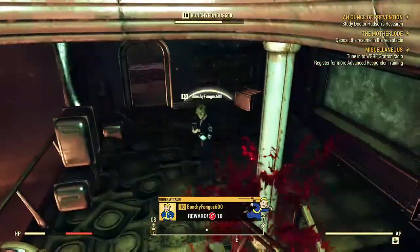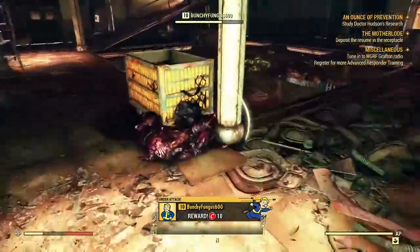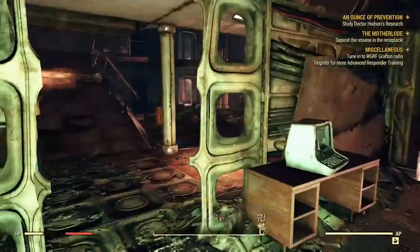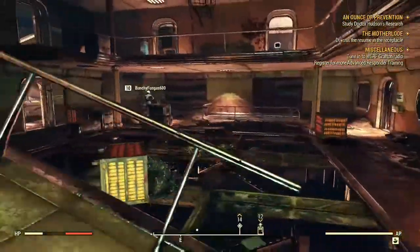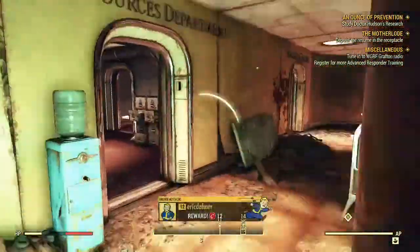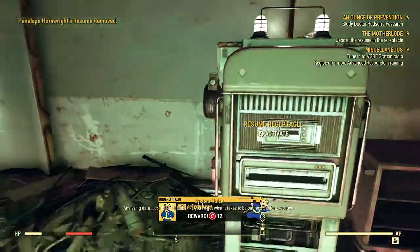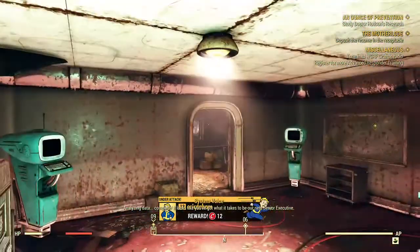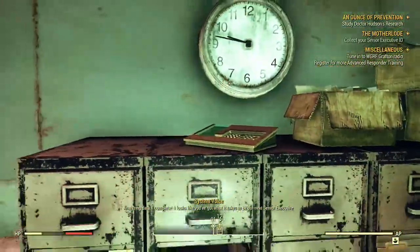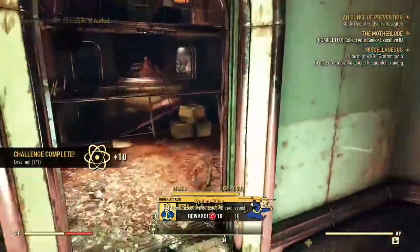Next up we have the player versus player combat system, which is something new added specifically for Fallout 76. Any player who's over level 5 can initiate combat with another character who's also over level 5. The player being attacked has the option to either respond and engage in PvP, or they can choose not to respond and try to run away. Until they respond, the attacked player will only take a minimal amount of damage.